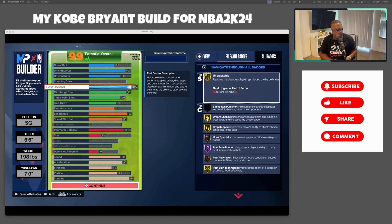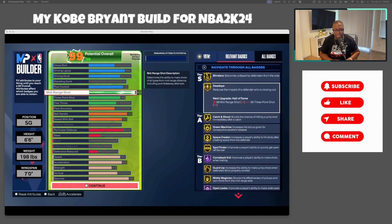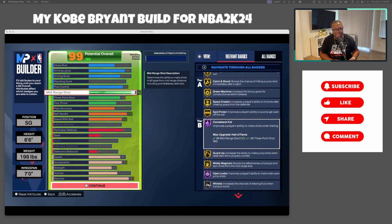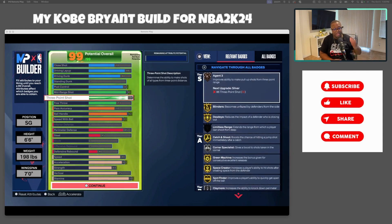Mid-range we went with 90. I wanted to go higher but 90 is still very effective. You get Blinders on gold, Dead Eye on gold, Catch and Shoot, Space Creator — amazing for those Kobe moves. Comeback Kid on Hall of Fame is huge — Kobe's known for the clutch shot, so if someone leaves you open they're gonna pay. You also get Gold Midi Musician, which allows you to hit open mid-range shots and gives a percentage boost to your post phenom and post shots. 90 gets you in the door, and anything higher is always better.